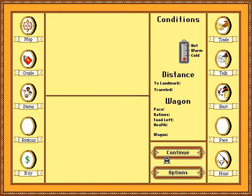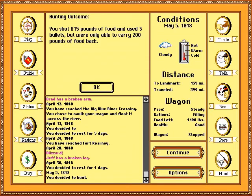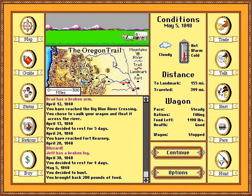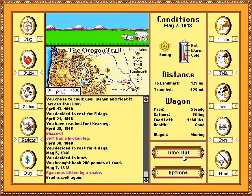Let's shoot this bison and then end. I shot 815 pounds of food but could only carry 200 pounds back. So every time I go hunting, I'm only going to be able to carry 200 pounds back — basically as soon as I kill a bison, I can leave. It also means I take a day out for only 200 pounds, and we're going through food really quickly.